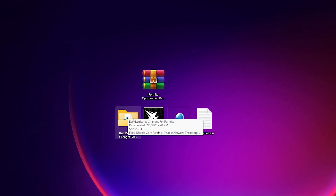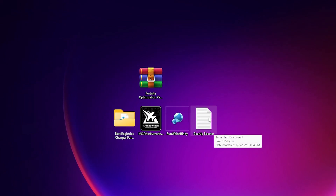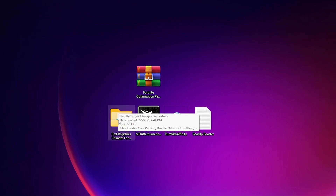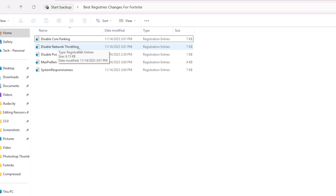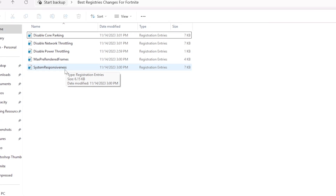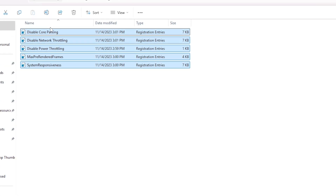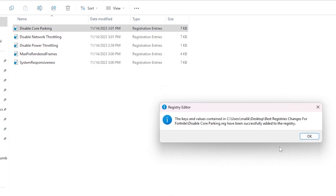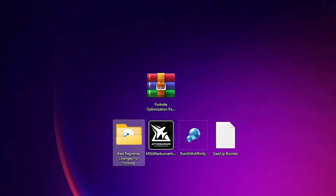Inside the pack you will find: best registry changes for Fortnite, MSI Afterburner, Run with Affinity, and a Gear Up Booster file. Open the first folder — best registry changes for Fortnite — and inside you will find: Disable Core Parking, Disable Network Throttling, Disable Power Throttling, Max Pre-Render Frames, and System Responsiveness. These are the best settings to optimize your CPU, network, power, and FPS. Simply double-click each registry file, hit Yes, Yes again, and OK to install them.